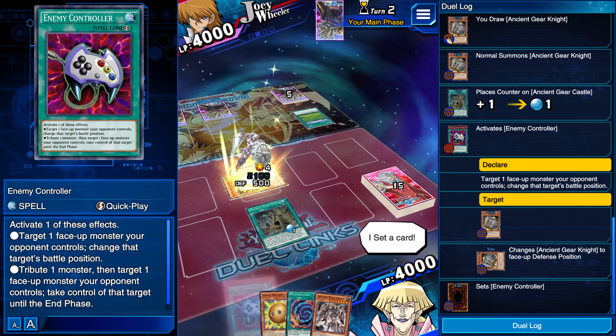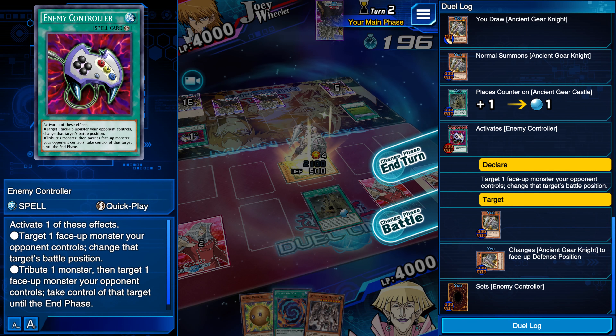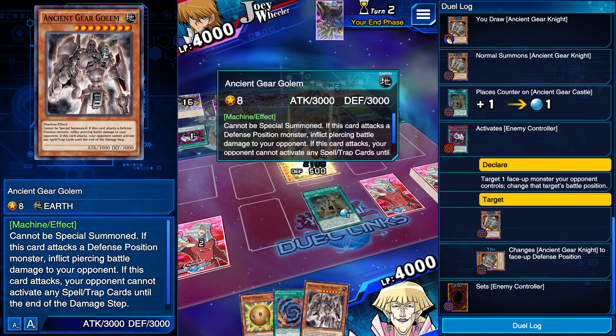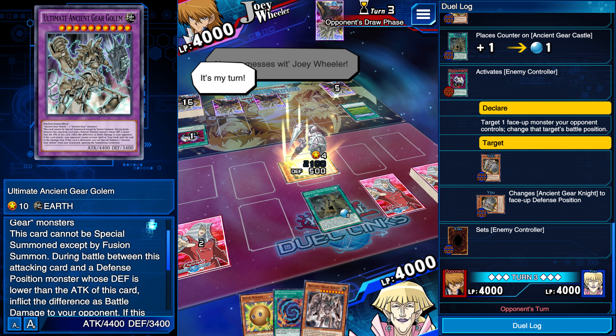So set down Enemy Controller. There we go, now I'm ready. Okay, what do I need for this? Ancient Gear Golem plus two Ancient Gear monsters. My turn - I draw.